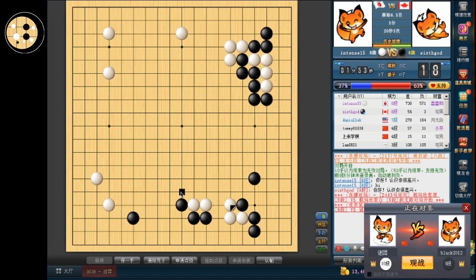At least that was my plan, because this extending move is very big. If I extend out here, he's going to hane and be able to escape in the right direction. But now if this cut doesn't work for him, then he's going to be in big trouble.